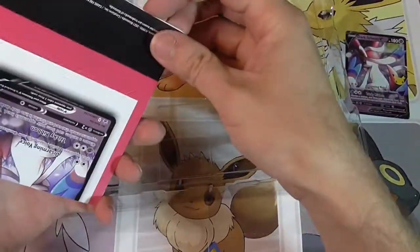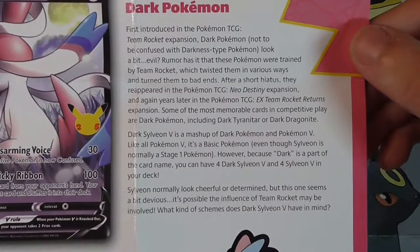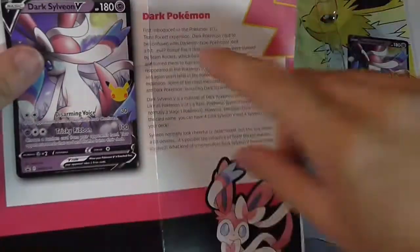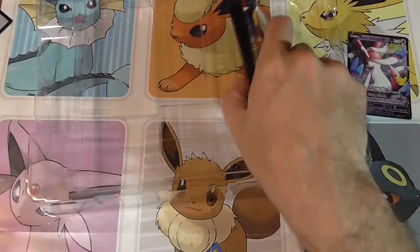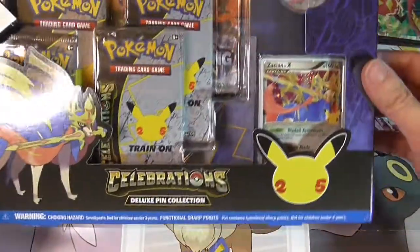Pretty cool if you care about the Jumbos. Just a little thing talking about Dark Pokemon — if anybody wants to pause it and read it. First introduced in Team Rocket, one of the best sets. Box number two.